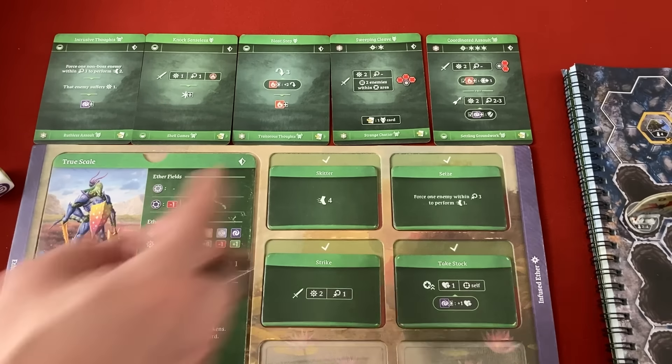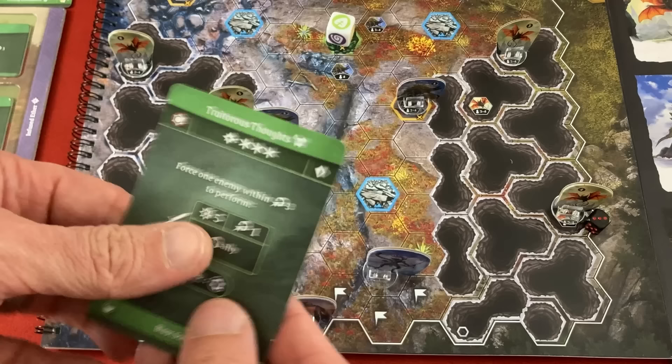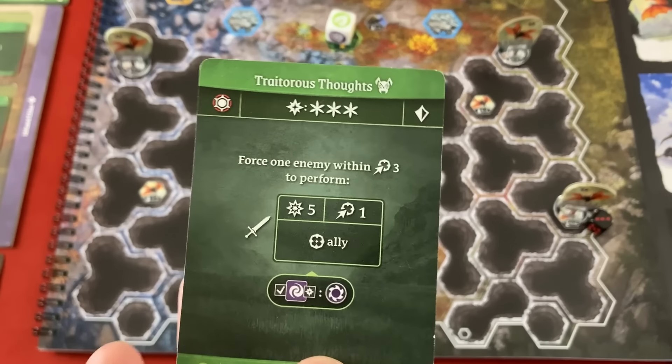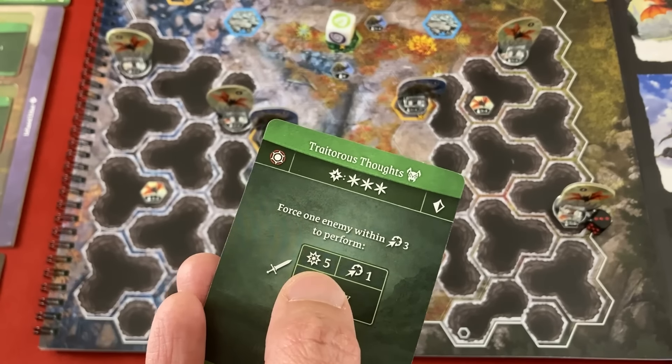I get a red ether and flip to Traitorous Thoughts - costs three, but I can have one enemy attack another enemy next to it for five damage. I'll Skitter back and do nothing for my last action. I want to let them come to me for one round - this is going to be the boring round, next round is action time. That's the end of the hero turn.